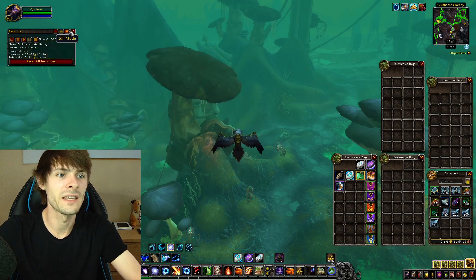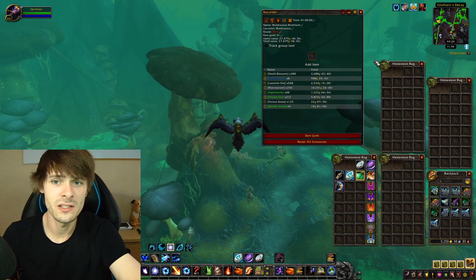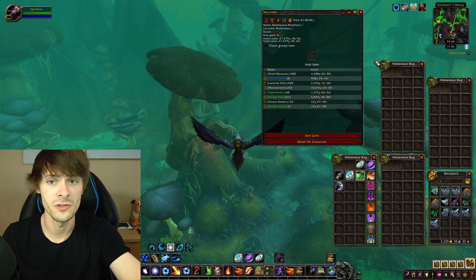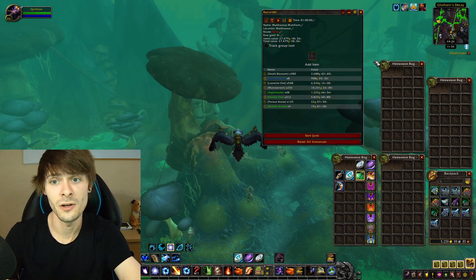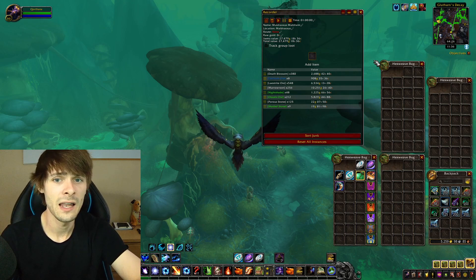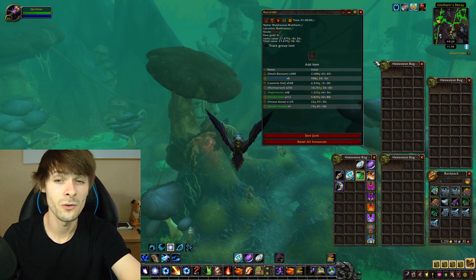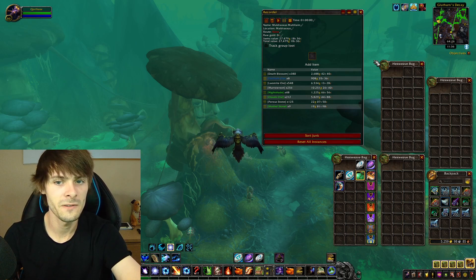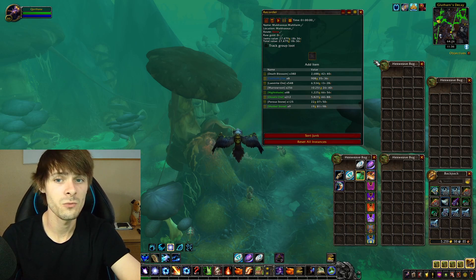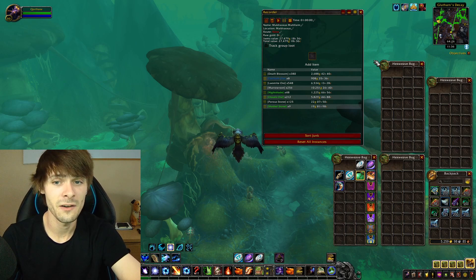So what did we actually get for the hour? If we go into our Worth It Recorder and edit mode, we can see that for the hour's worth of farming we got 27,479 gold's worth of value. That value is derived from Death Blossom — 380 of those for 2,688 gold — Lithium Ore, 8 of that for 908 gold, Laced Right Ore, 548 of that for 6,534 gold, and the key zone-specific item Marrow Root, 256 of those for 10,251 gold, which is where the large majority of our gold is coming from.